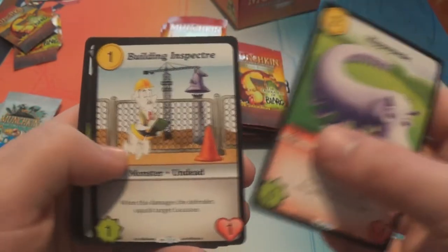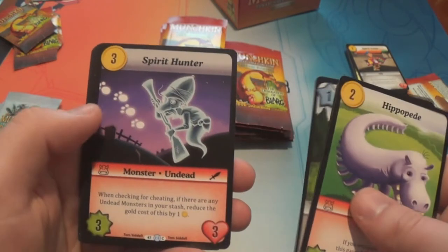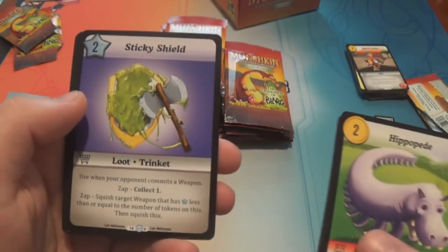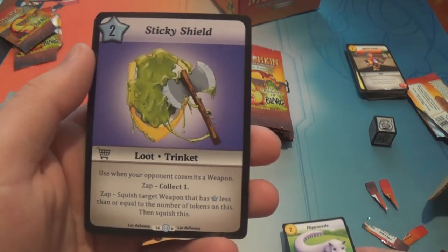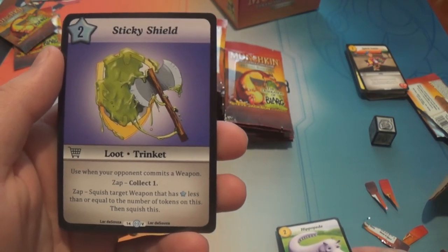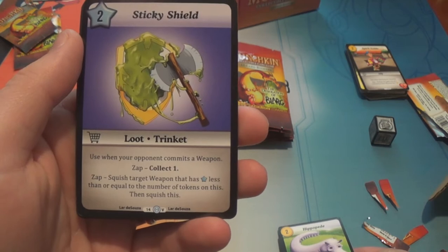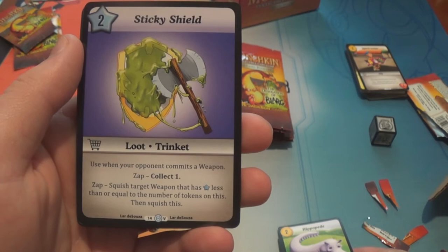Hippopede. Building Inspector. Gambison of Gambling is an uncommon. Spirit Hunter — common. Bullrog — common. The Planes of Pain — common. Sticky Shield is a very rare — it's a two-star loot. Use when your opponent commits a weapon: zap, collect one. Zap, squish target weapon that has star power less than or equal to the number of tokens on this, then squish it.